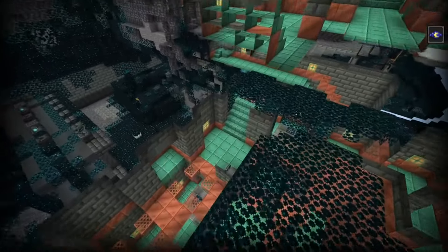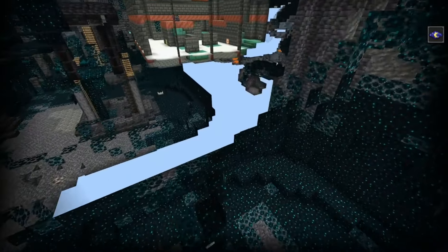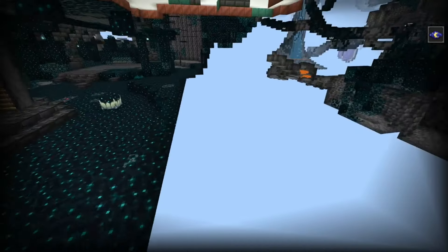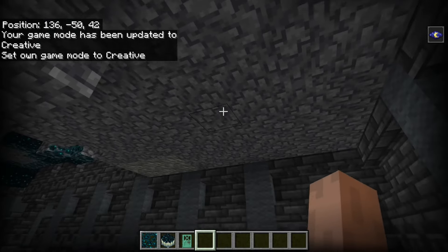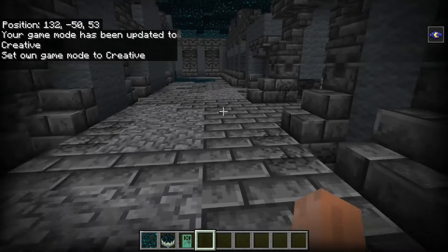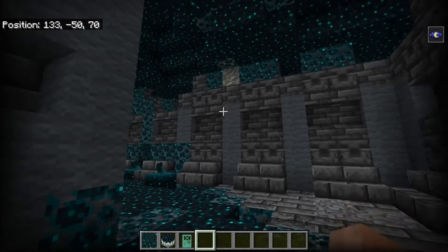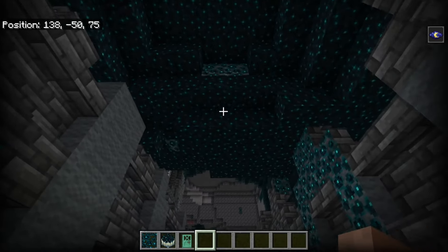And if we go back into spectator, we can really see how these two mega structures truly coincide with one another in a very accidental setting. And considering all the additional debris you're going to have to deal with, that means that if you want to fly in and fly out with elytras, that's going to be made so much more difficult now with all the additional blocks in place.